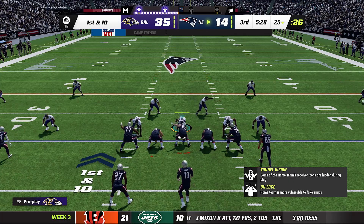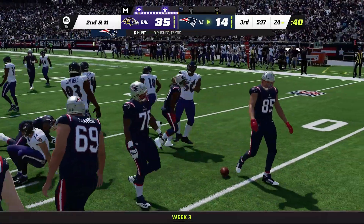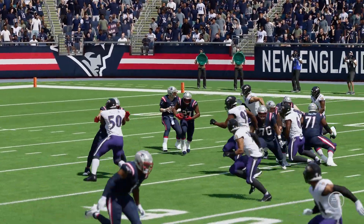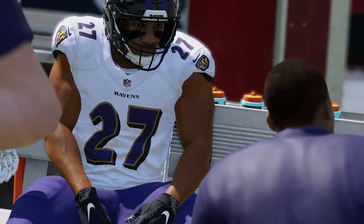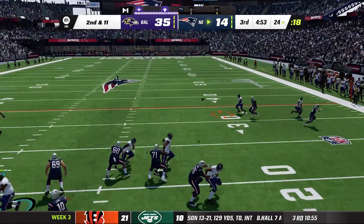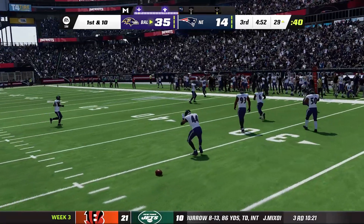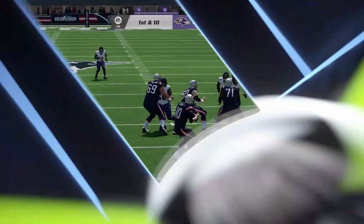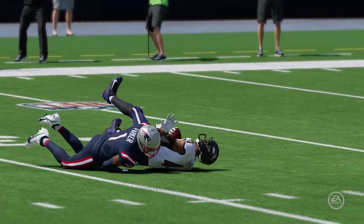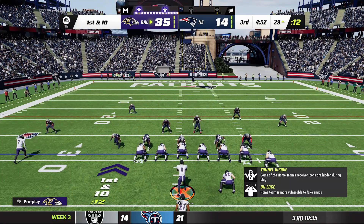Patriots get the ball back — Mac Jones hands off to Kareem Hunt, and Calais Campbell just smacks Hunt almost taking his head off. Campbell's doing the dance — probably shouldn't on those knees. Then there's a pass — Marlon Humphrey steps in front and picks it off. Things couldn't be going worse for the Patriots right now. Humphrey just says 'excuse me, I'll take that' — Ravens ball on the 29 in the third quarter.